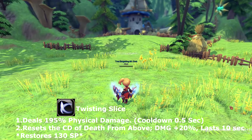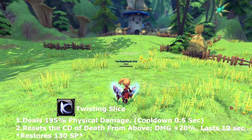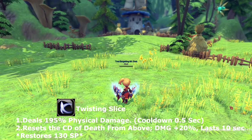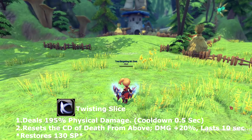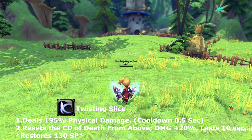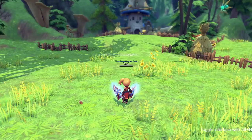The last part of our basic is called Twisting Slice. Twisting Slice resets the cooldown for Death from Above while also adding a buff that increases your attack by 20% for 10 seconds, and it restores 130 SP.